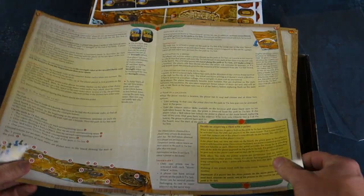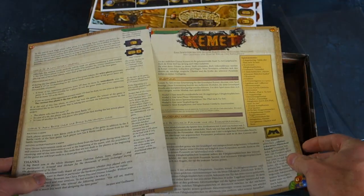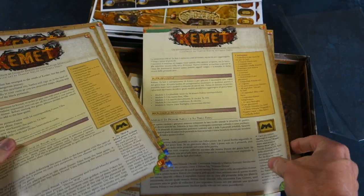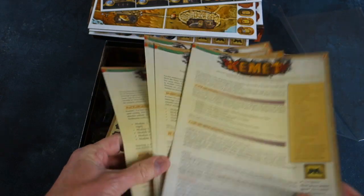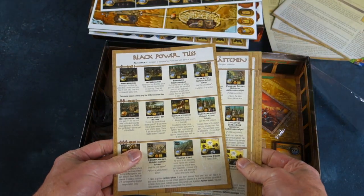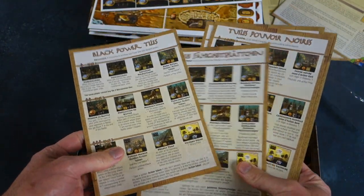Here are the new rules. It's only a four-page thing because we've got all the different language versions as well — German, French, Spanish, etc. Very multilingual. And here are our multilingual reference sheets as well. Of course you don't need these because you've got wonderful Esoteric Order of Gamers reference sheets.